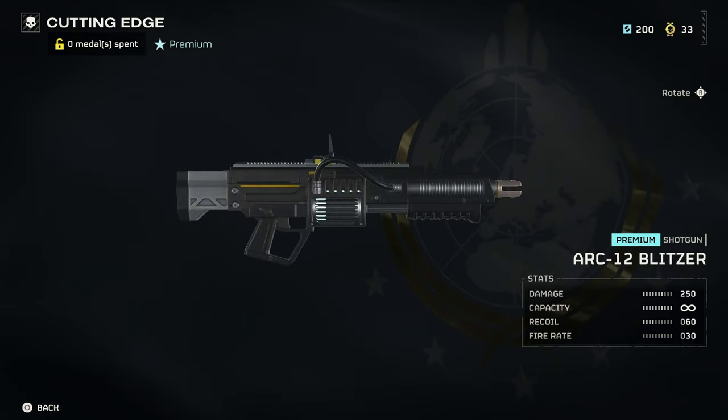The next is the ARC-12 Blitzer with 250 damage and a proper arc weapon, I think. This will be my choice from this Warbound, and I think from the armor stats this will be a game changer — but we will see about that.